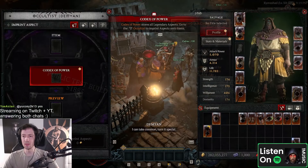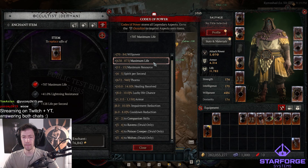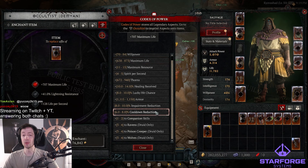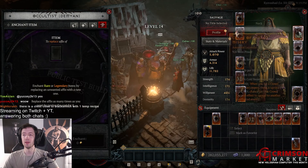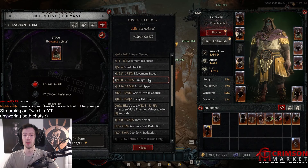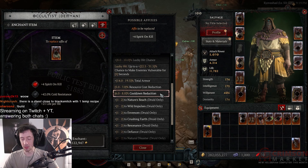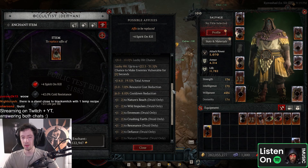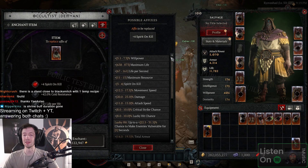Wait, can we roll cooldown reduction still? There is cooldown reduction — okay, you can actually get a lot. You can get 8%, which is more than before. What about amulet — is there cooldown reduction here? There's also cooldown, there's also 8%. But it really nerfed resource cost reduction — resource cost reduction is down bad, man. But cooldown is better, that's interesting.